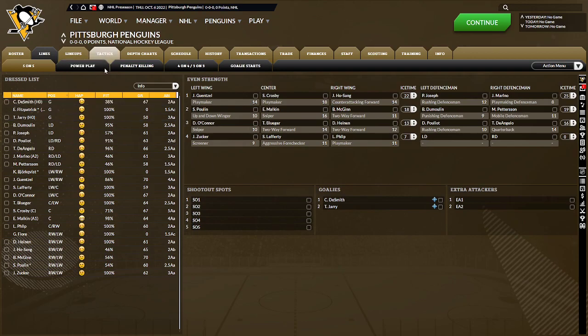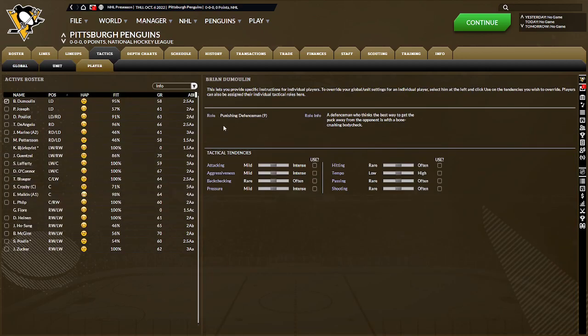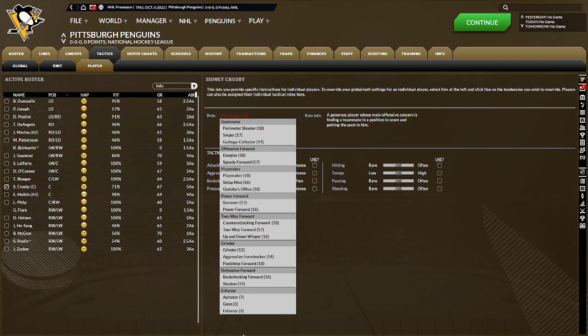If you go to tactics, this is another strength. There are tons of tactics — you can set tactical tendencies for the team, but then the even crazier part is you can set them for every individual player. We still have Sidney Crosby on this team, and he's obviously in a playmaker role. Look at all the different roles you can choose from: goal scorers, offensive forwards, playmakers, power forward, two-way forward, grinder, defensive forward, and enforcers. You've got a ton of depth here.